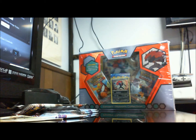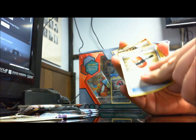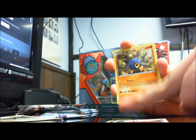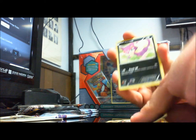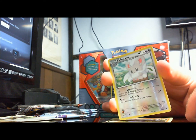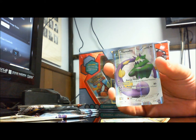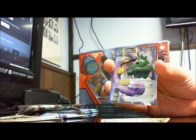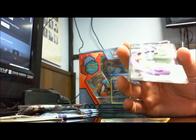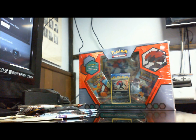Moving on to the Darmanitan pack: Sawk, Crushing Hammer, Drillbur, Watchog, Venipede, Roggenrola, Bouffalant, Trubbish, Drillbur, Minccino — reverse is a Minccino — and then we had... I really liked this one when I first saw it. Probably every time I look at it. It's the full art Tornadus card. So that is definitely the prize out of this pack. Really enjoy seeing that.